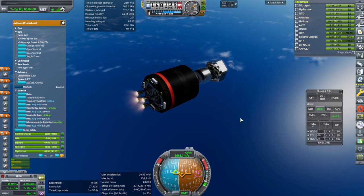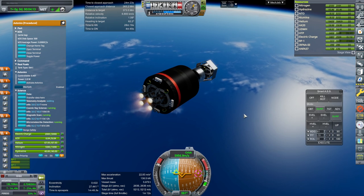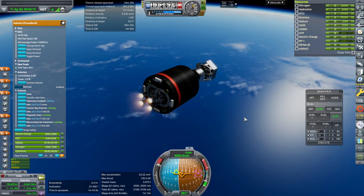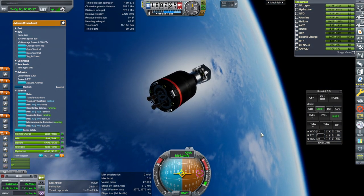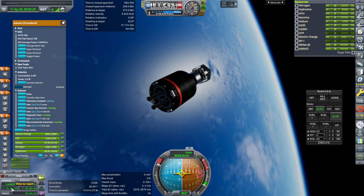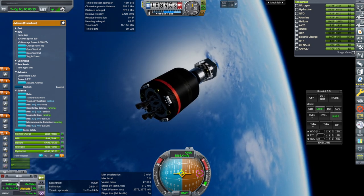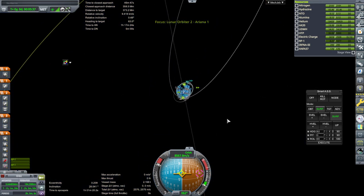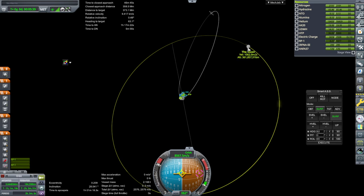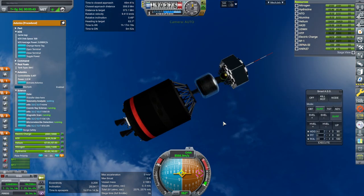That will get us 15 science if we do that. We need to hunt for more contracts that give us free science. Everything up there is a little bit heavier, so it's not a surprise that we stopped a little bit early from where we usually got to. Let's hope the Aero-B stage has enough.